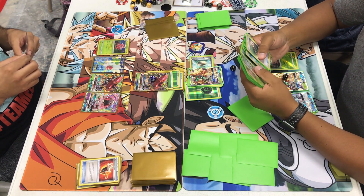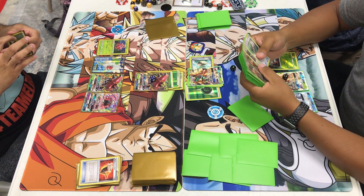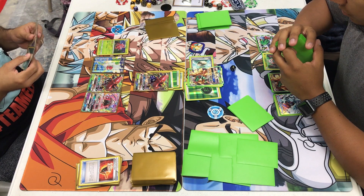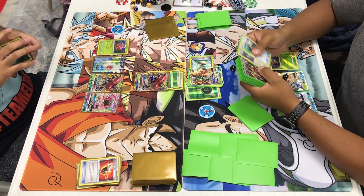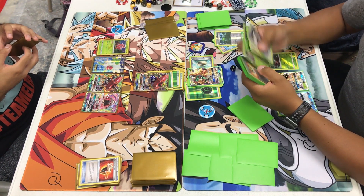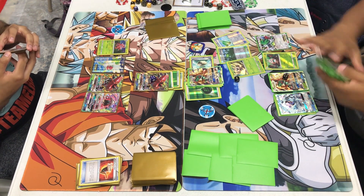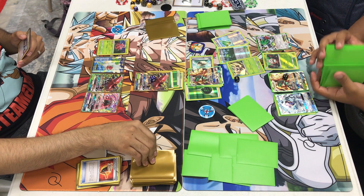I flip over my GX marker and use Hollow Hunt GX, grabbing the Revitalizer to bring back those Decidueyes, the Forest, and a Rowlet. I have 2 Dartrixes in my hand so I might be able to get all 4 Decidueyes out if I play this right.